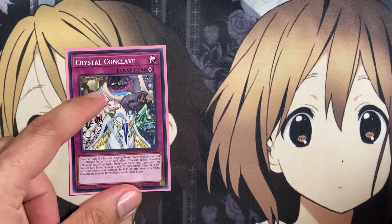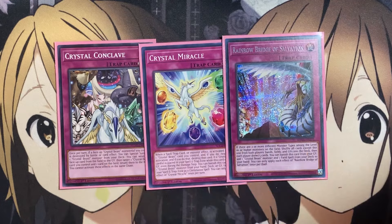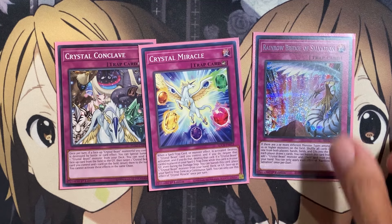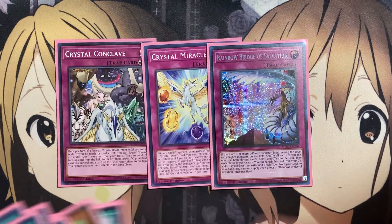For traps: one copy of Crystal Conclave — there's a version of the deck where it acts as the control basis, but we're still trying to get out bigger boss monsters, so just one for its bounce power. One copy of Crystal Miracle as a counter trap for spell and traps or monster effects — destroy a Crystal Beast card you control to negate that activation and destroy the card. And Rainbow Bridge of Salvation is the send target for Foolish Burial Goods. From the graveyard, Crystal Miracle can banish to place one Crystal Beast monster from your hand, deck, or graveyard face up in your spell and trap card zone, and off Rainbow Bridge of Salvation you can grab your field spell and summon one additional Crystal Beast.